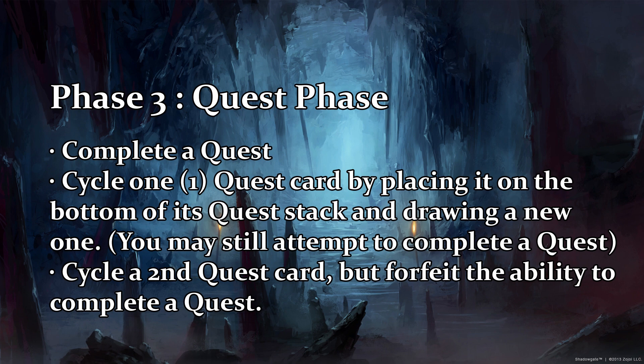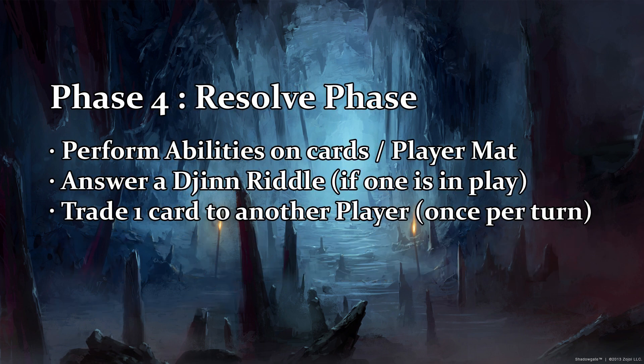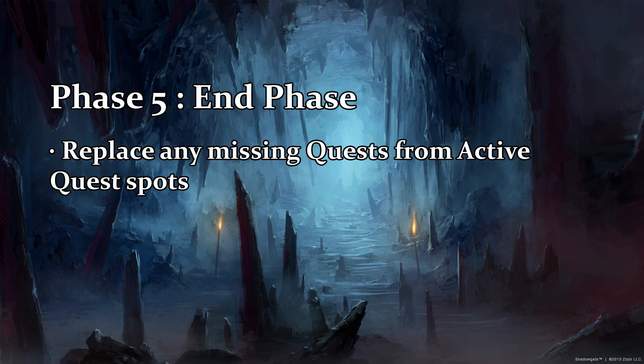Phase four: the resolve phase. The resolve phase works just like the action phase — you can play abilities on cards, perform character abilities, answer a degenerate, or trade one card from your equipped items or inventory.